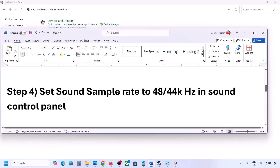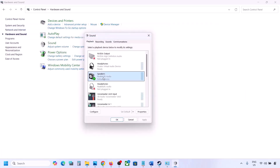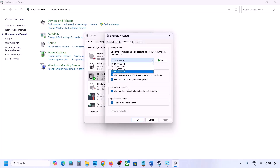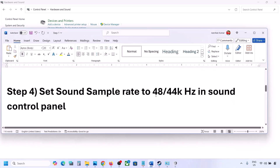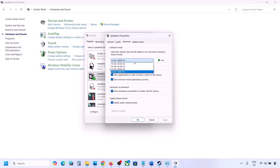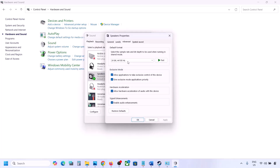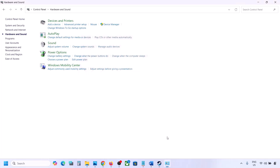In the Sound Control Panel, select your audio device, right-click, and go to Properties. Go to the Advanced tab. You can try 24-bit 48,000 Hz — hit Apply and click OK. If that does not work, try 24-bit 44,000 Hz, hit Apply, and click OK. Then launch the game and check.